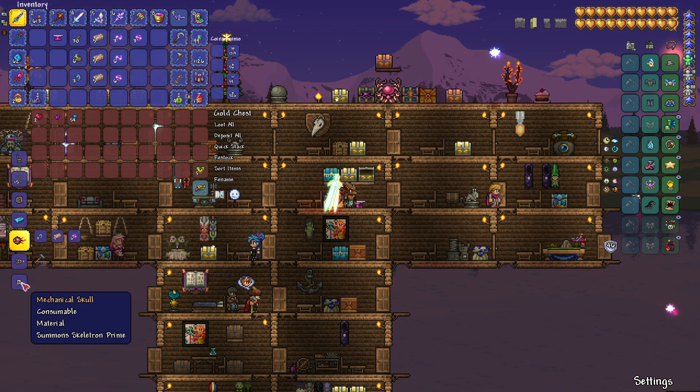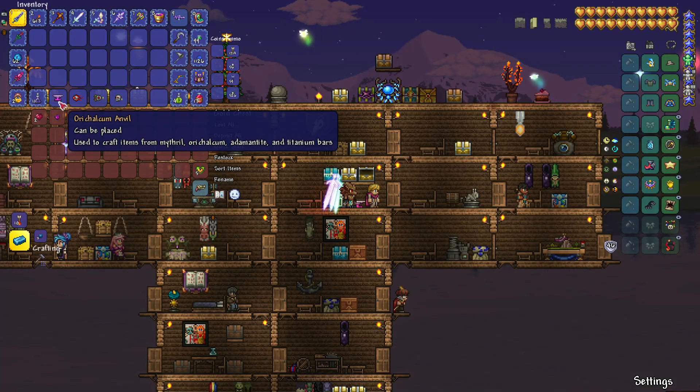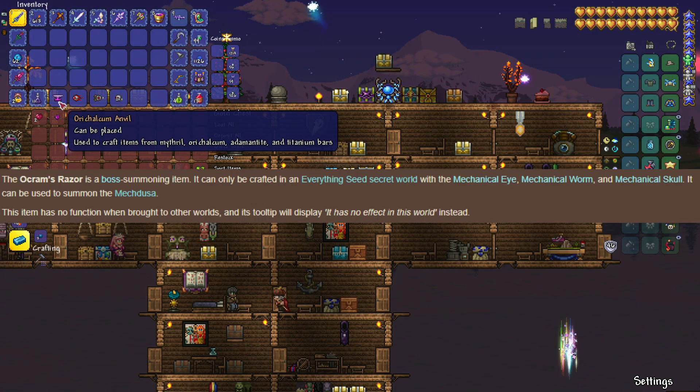Those will be used to create Ockram's Razor. Now that we have the three items, let's read what the wiki says. Ockram's Razor is a boss summoning item. It can only be crafted in the Everything Seed secret world with a mechanical eye, mechanical worm, and mechanical skull.